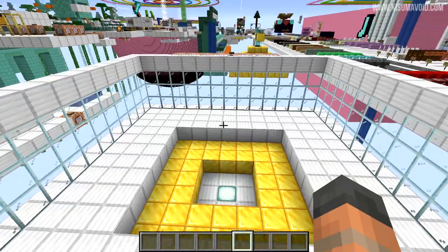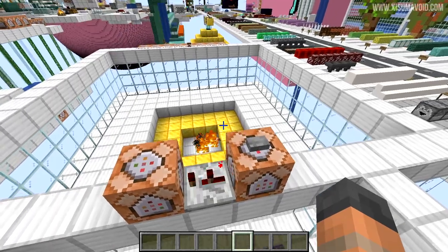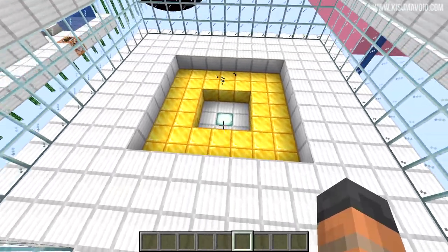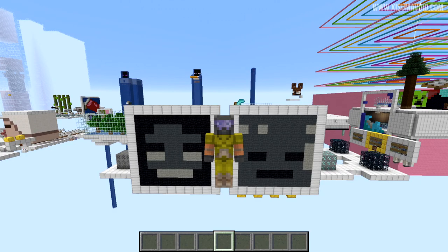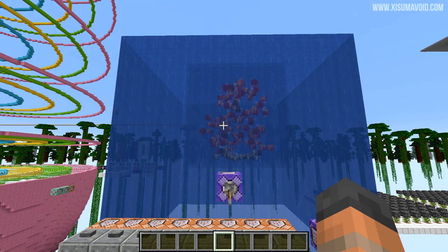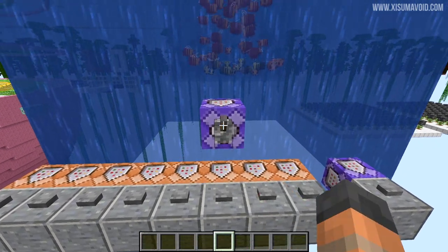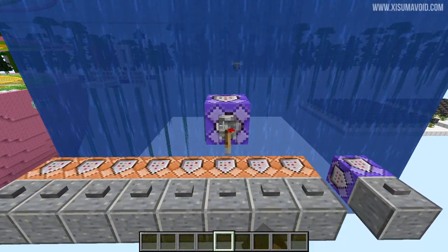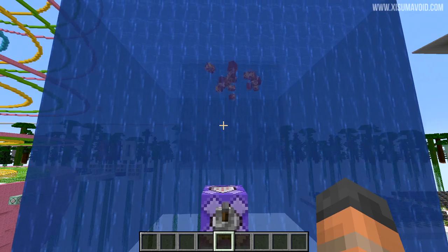Next is the classic lightning strike test — we summon a bee and two ticks later it gets struck by lightning, which kills them. Then comes the water test: as soon as bees are in water they pretty much start taking damage straight away, and five seconds later they are dead. So keep your bees away from water — if they get caught in some, they've only got five seconds to survive.